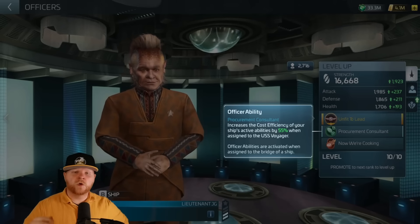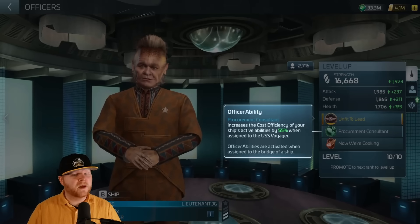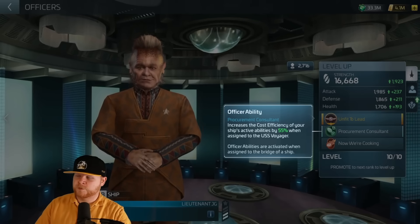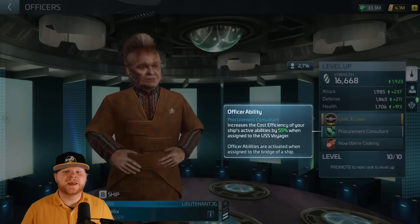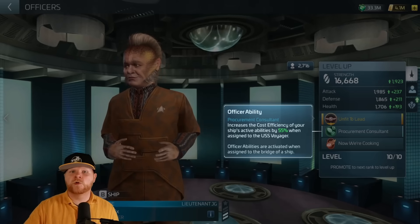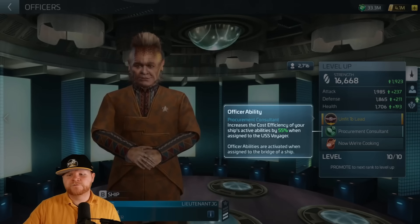Real quick, this month's meta: if you're watching this video about Neelix the month he came out, there is no free-to-play path. The only way to get Neelix guaranteed is to purchase the battle pass and complete the events, or of course you could just buy him in a pack. I'm simply letting y'all know this was a Scopely gift, and I'm now explaining how he works so that if you do want to make an informed purchase you can, or if you want to wait, you can also do that.